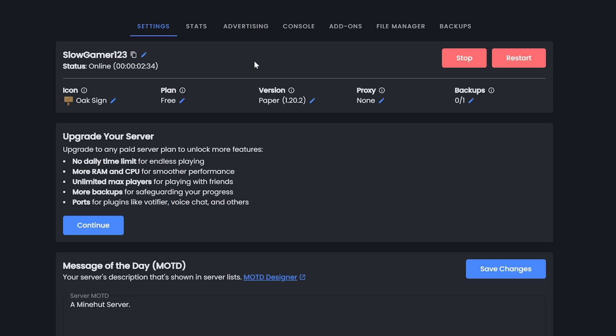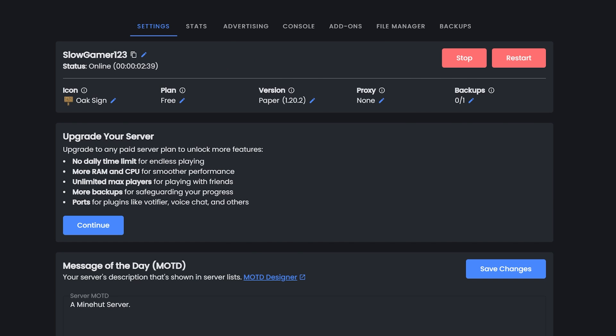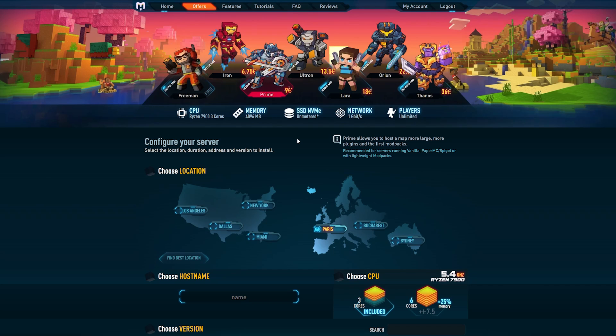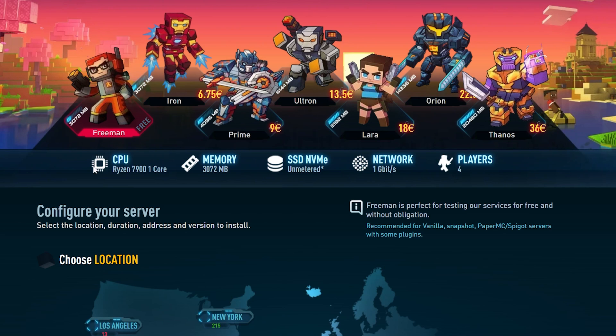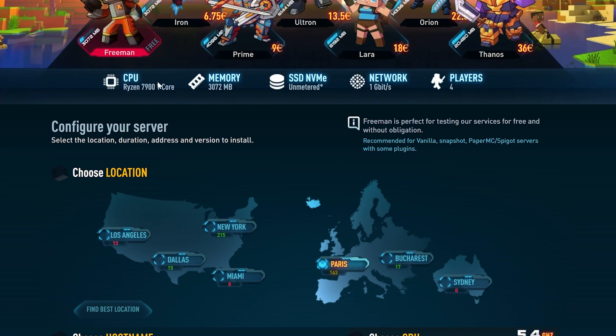The next one is minecrafthosting.pro. This one offers a 24/7 server for 10 days — basically a free trial. Your server does not shut down during that time. To get started, click on the 'Free' plan, which will show you more options including CPU, memory, and how many player slots you get — by default I think it's only four.